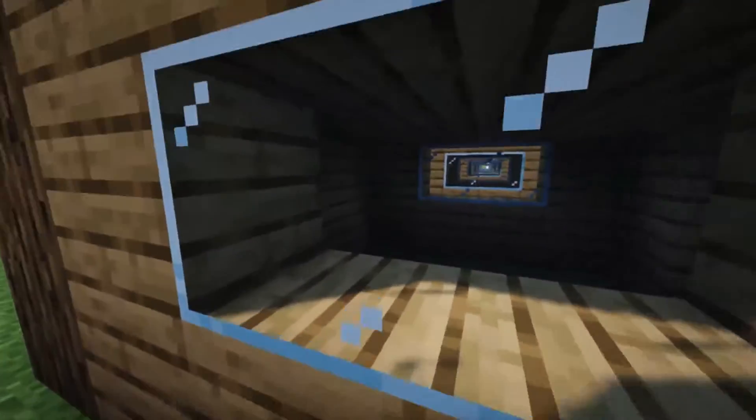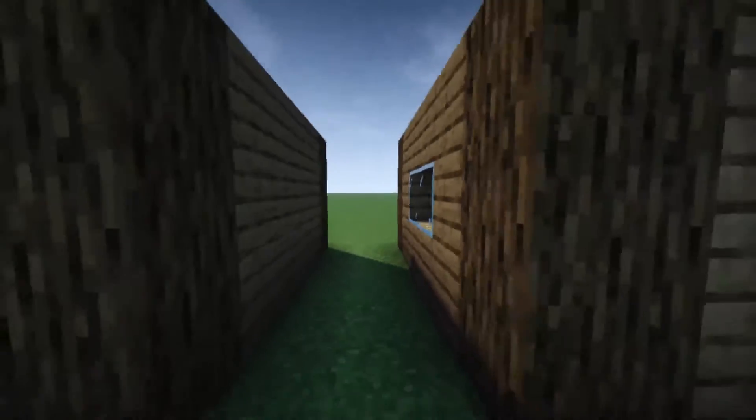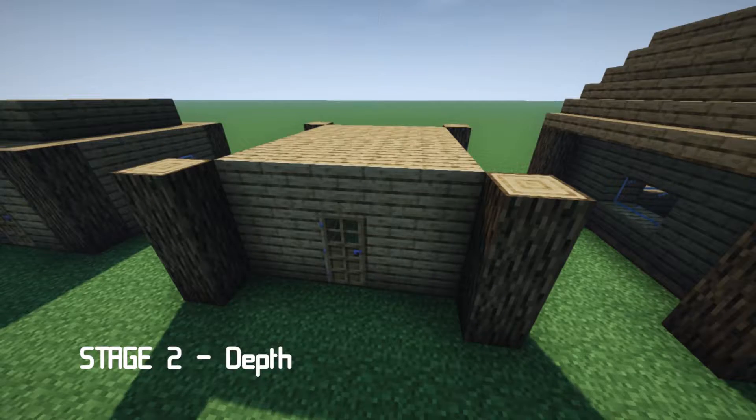Now we're going to throw in this one here for free. These windows — you might want to go ahead and add a few of those, because it's really going to help with natural lighting, meaning less torches. And it also adds a little bit more interest to the base.